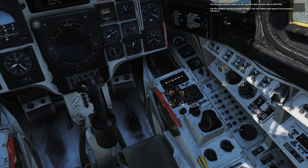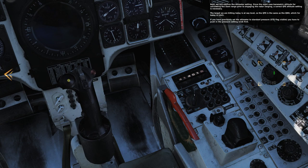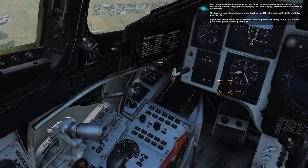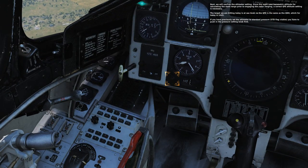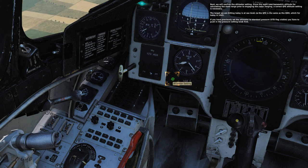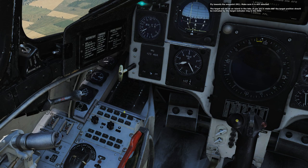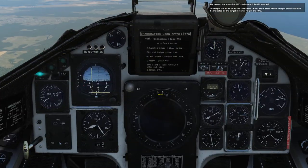Set the weapon selector to mode ATTACK. This will select most air to ground — set this to ATTACK. Next, we'll confirm the altimeter setting. Since the site uses barometric altitude for calculating the slant range prior to engaging the radar ranging, a correct QFE altitude setting is necessary. The target we're hitting today is at sea level, so the QFE is the same as the QNH. I thought they said 1-1-4-5.